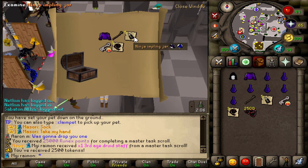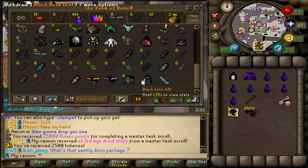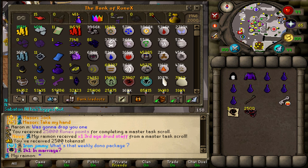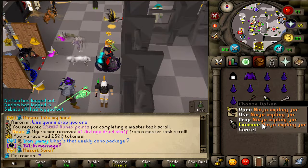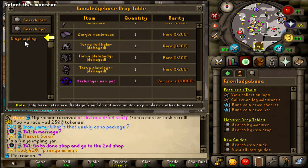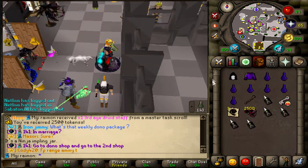That's Rune Diamonds. 5 Ninja Implings. Did Ninja Implings give a chance of the map pieces? I don't remember — I know Dragon and Lucky and stuff does, but I don't know about Ninja. I guess there's an easy way to check — can't examine it in your inventory. Ninja Implings — no, you can't get it from these. Okay, that's fine.